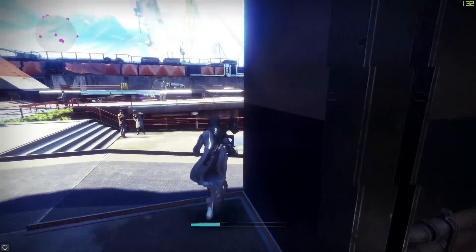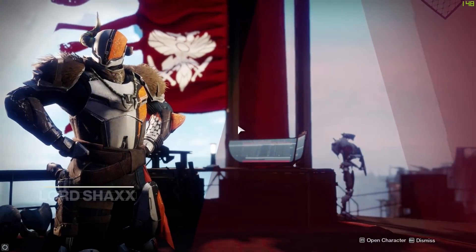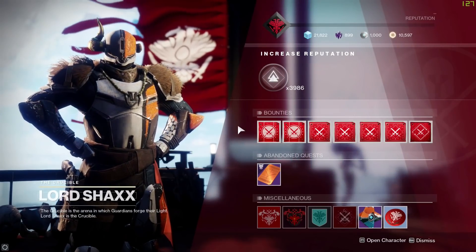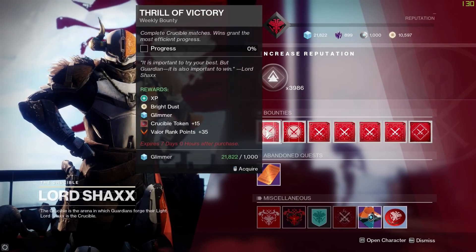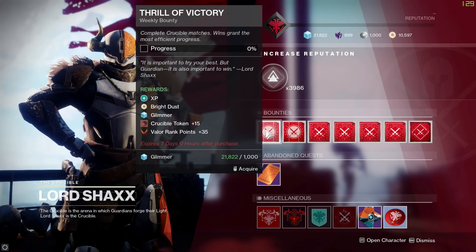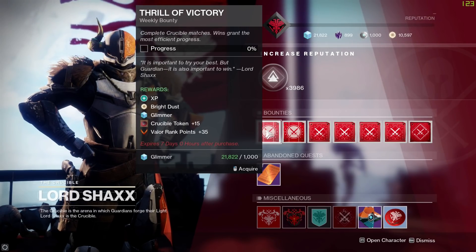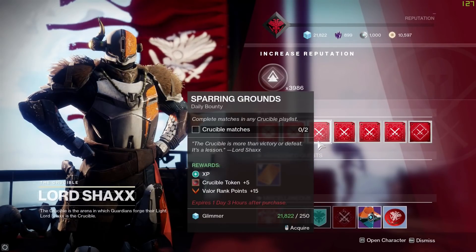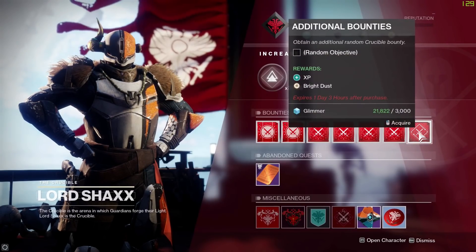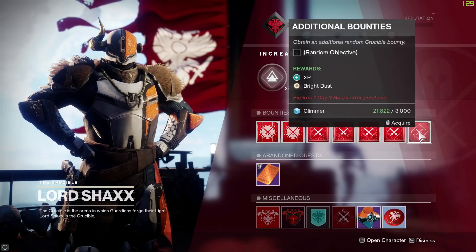I've recently started running over to the Crucible vendor because we wrap up the video by having a look at the Eververse store. You can actually get stuff from the Eververse store without spending real money — you can spend bright dust instead. Shaxx's weekly bounties award bright dust, and his additional bounties also award bright dust. The Vanguard's additional bounties and the Drifter's do as well. So you can rack up quite a lot of bright dust on your characters per week.